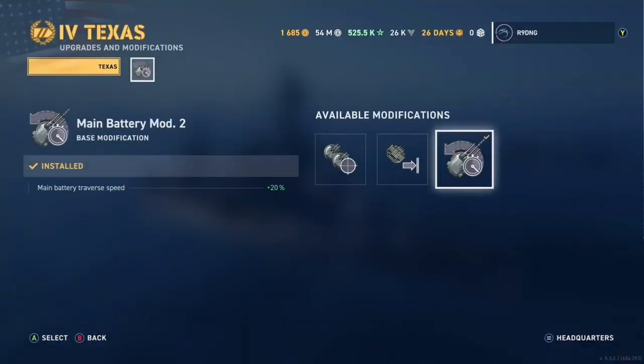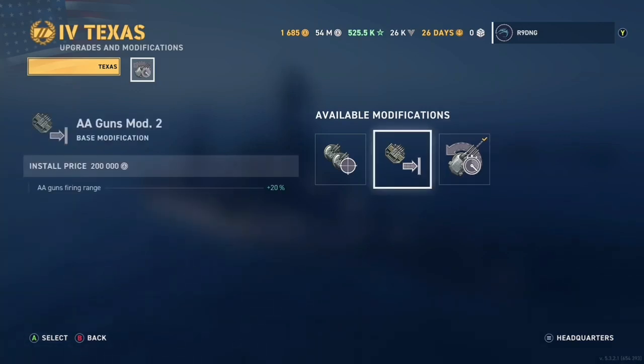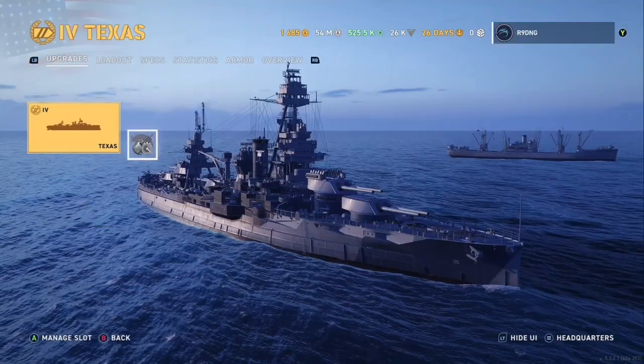For our upgrades we only have one slot as this is a tier 4 premium. I have chosen to use main battery mod 2 for the main battery turret traverse speed boost, however you can run AA guns mod 2 just for the extra AA firing range.